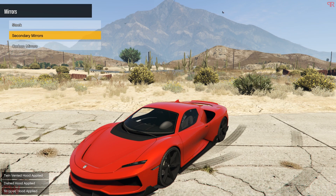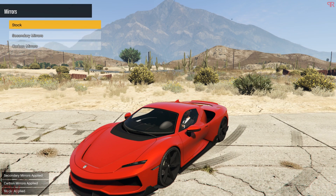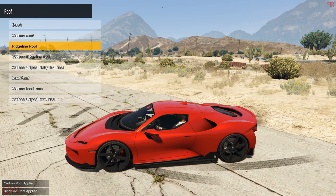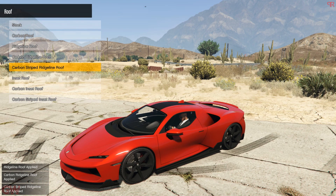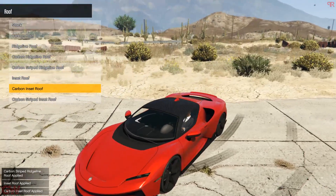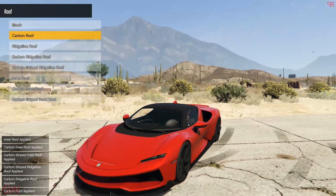Then we have the mirrors — just two options: the secondary mirrors and the carbon mirrors. As we'll be getting the roof blacked out, I think I'll stick to the primary painted mirrors. Next we have the roof — we'll be getting a blacked out one because the dual tone look is so much better than single paint. There are three options in the roof itself with different designs, but it's entirely personal preference. I'll be sticking to the stock shape but getting it in carbon, and the tail fin will be blacked out as well.